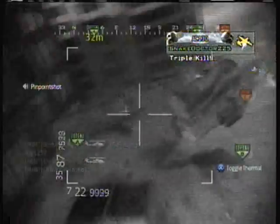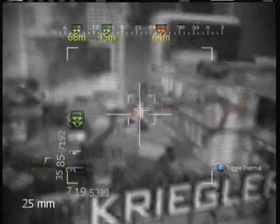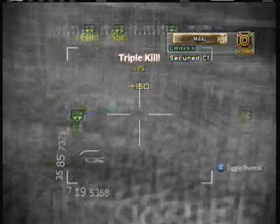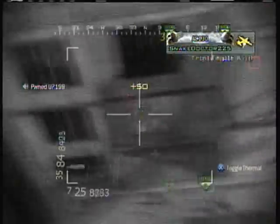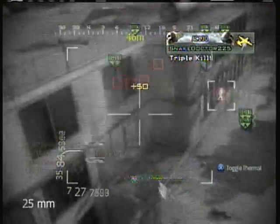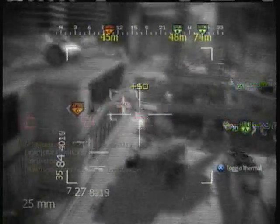There's a trick to using the chopper gunner — you pick off all the stragglers, all the people running around. Pretty soon you're going to spawn trap them. They keep spawning in the same spot, you just keep picking them off, and pretty soon you'll get the killstreak you wanted or just get a ton of kills. And there you go — tactical nuke, first capture card video I ever recorded.